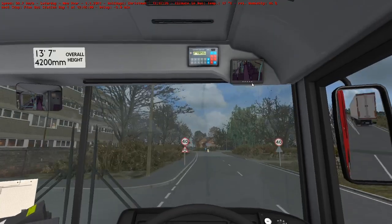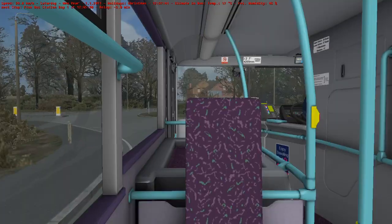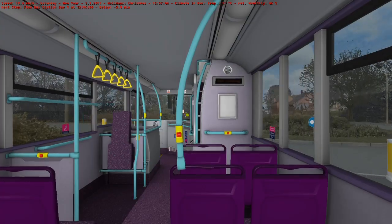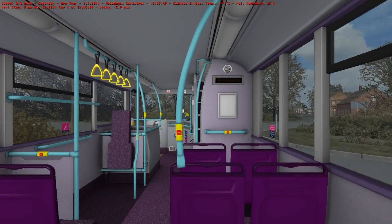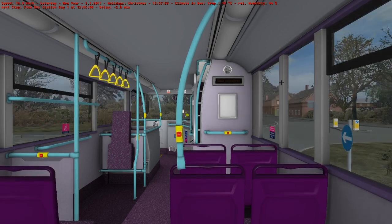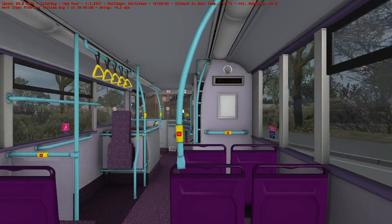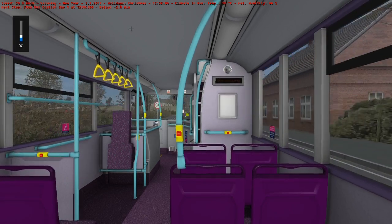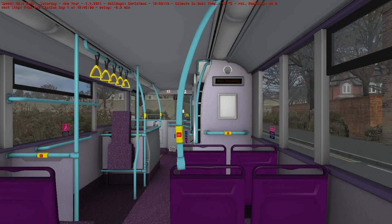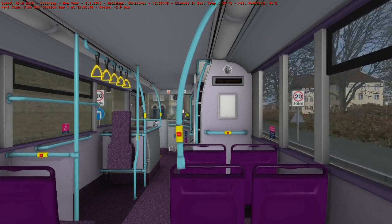Right, let's change the next stop to the bus station. Shall we be a passenger for the rest of the journey? Yeah, let's see what it's like to be a passenger on my bus. I'm going to use mouse driving to do this, because mouse is easier for this — it's hard not to.